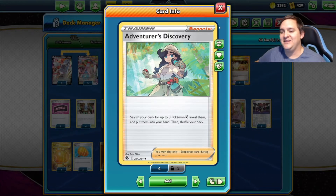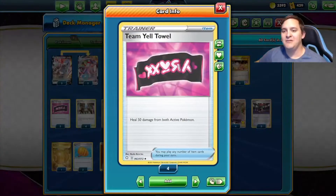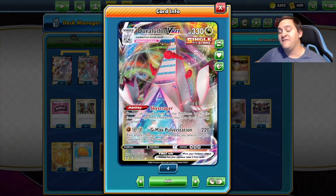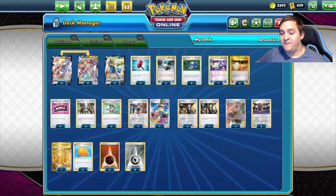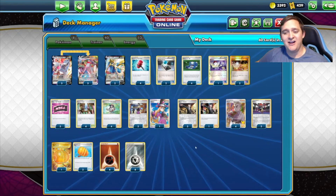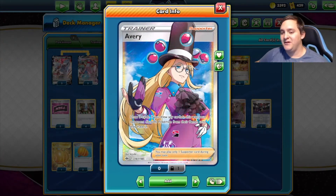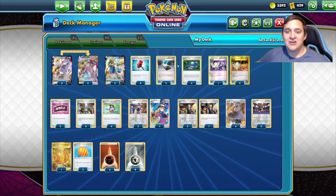That means you can grab Duraludon Vs, Duraludon VMAXes, and Zacians if you need them — and we play four copies of Adventures Discovery. We play four Crystal Cave in case they hit us so we can heal some damage. Team Yell Trio deals 50 damage from both active Pokemon, which doesn't matter much when we're hitting for 220 and two-shotting for 440 total. We've got switch cards, four Boss's Orders to take knockouts when we want, Big Charms to make our Pokemon beefier, Rioulus for backup, and Avery — a sneaky good card against decks with lots of bench Pokemon like Mew VMAX.